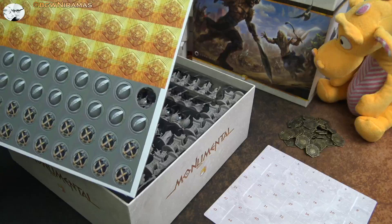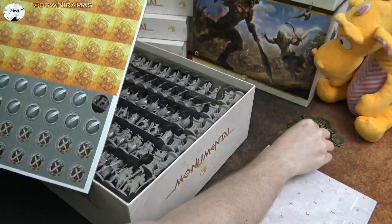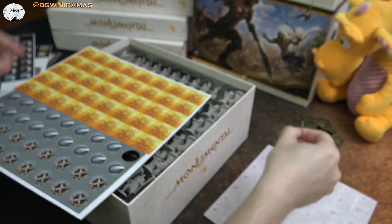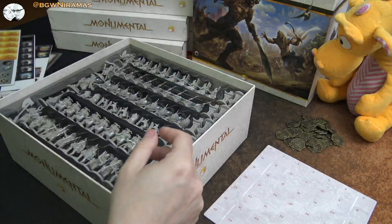We have some progress tokens — like knowledge or tech progress. And here are coins, but I'm not going to punch those because I did get these lovely metal coins to use instead. They look really cool — on one side it's a globe, and on the other side it's a lion. They are very thin, but they look nice.